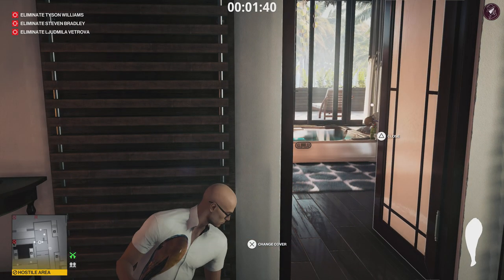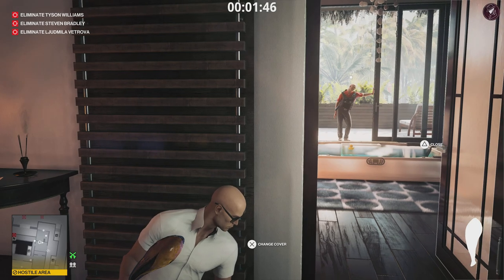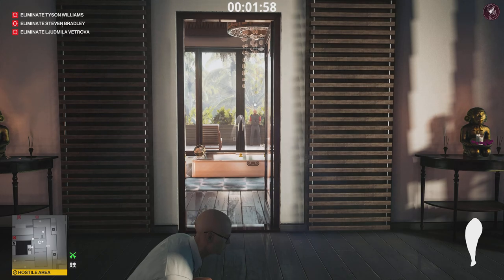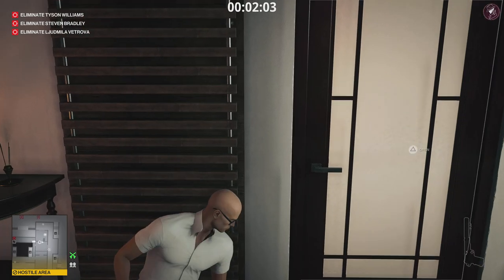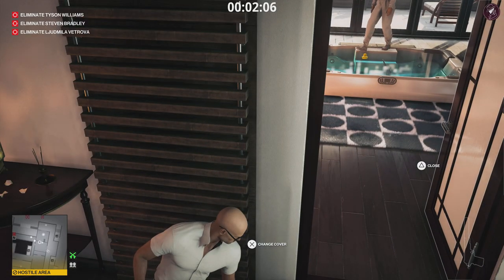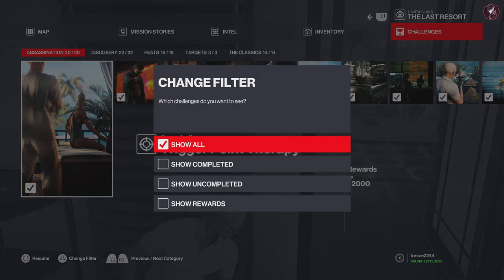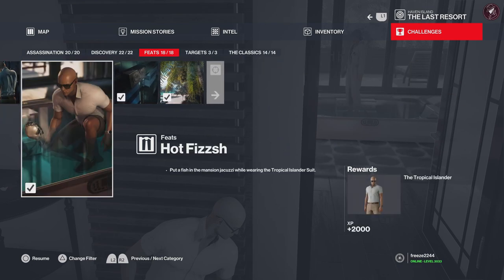Now we're going to wait for that guard on the other side to move away. In practice sessions it's not going to pop up on screen in this video, but in practice I wanted to know if I could just throw the fish into the jacuzzi — and the answer is yes you can. Open the door and just throw the fish into the jacuzzi. You don't have to get inside and crouch like the picture shows. Just throw it in there and the challenge will pop up in the top right corner of your screen. You can double-check your challenges by scrolling through the feats section — right at the end there, challenge completed.